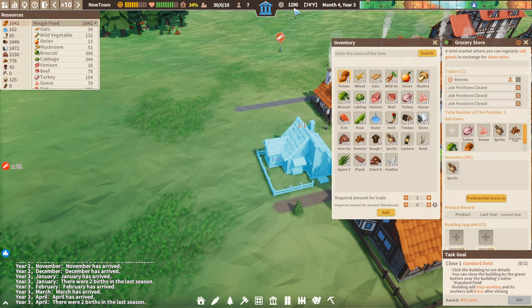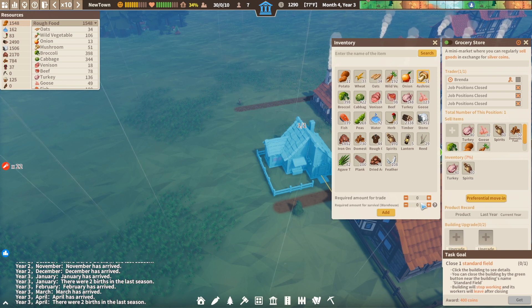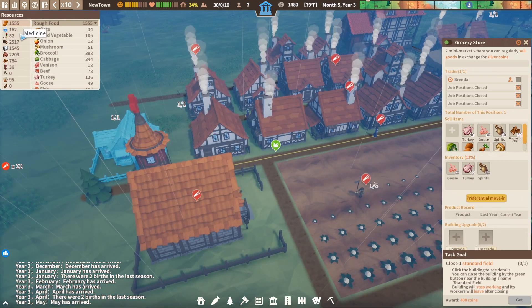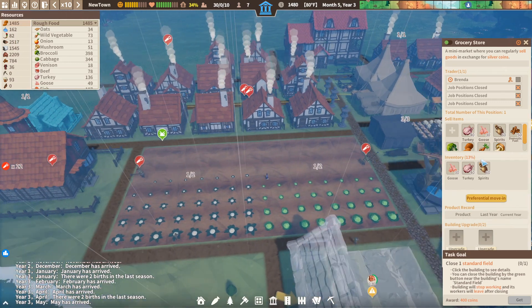As you can see we've already gone from 1,100 to 1,290 — we've gained 190 coins. Wild vegetables also helps with birthing if you didn't know that. The more nice food you give them, the more births happen because they're getting their needs met, getting all the good stuff. So we're going to do 30 mushroom, and so on.